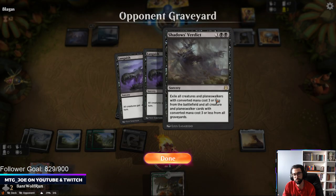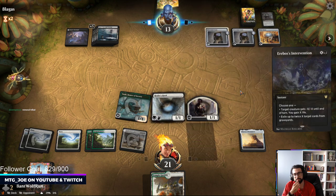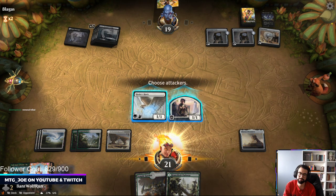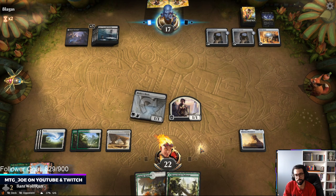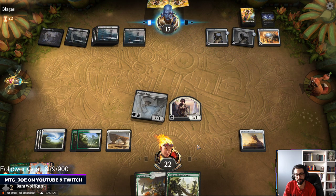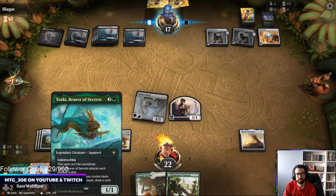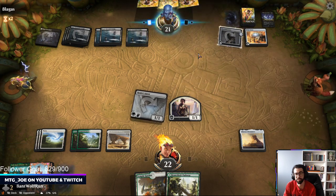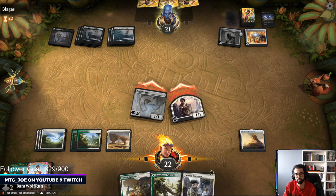When you're playing a bunch of one-drops, your opponent's hand being full isn't that great. I'm not playing lands here, just in case we pretend like we have Collected Company. Yeah, this is Mono-Black Control with a snow package — they're playing like Ugin, Blood on the Snow.